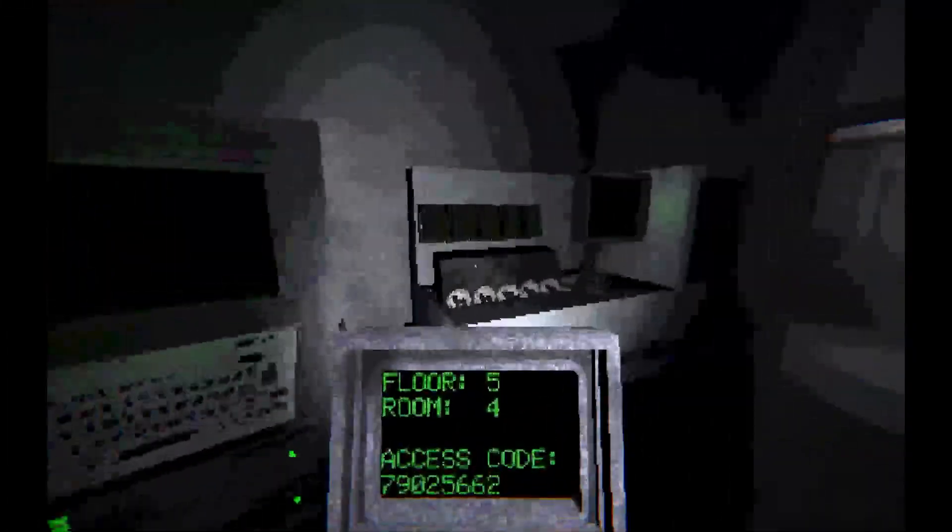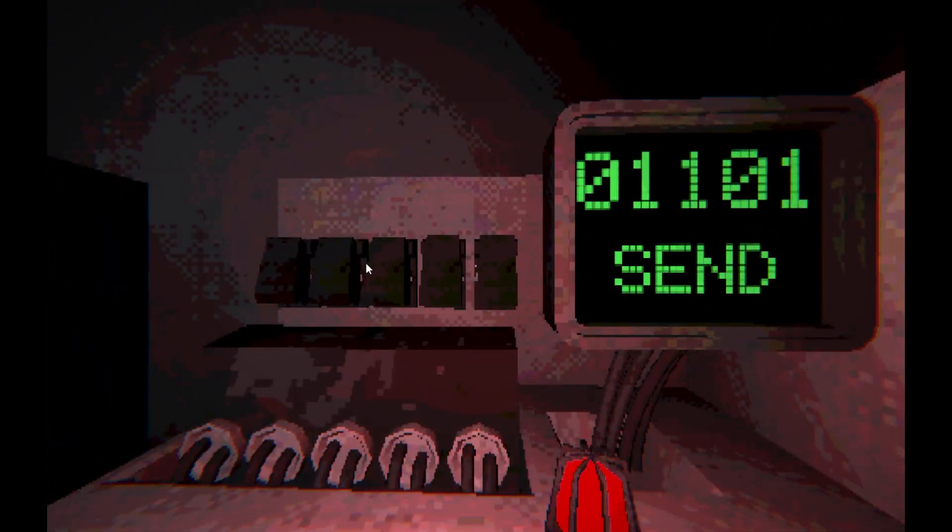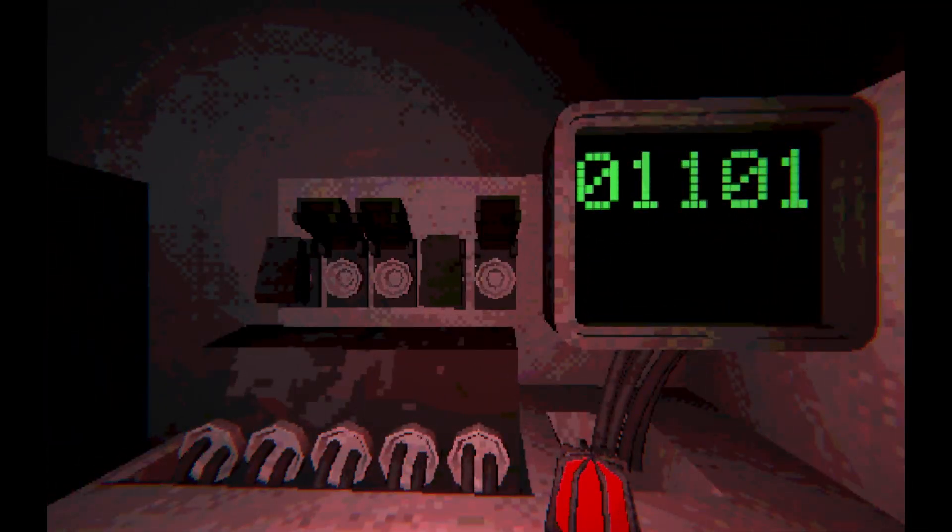We get access code: seven, nine, zero, two, five, six, six, two. Zero, nine, nine, five, three. Zero, nine, nine, five, three.